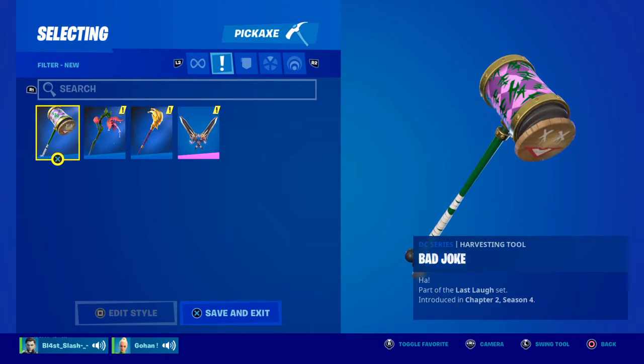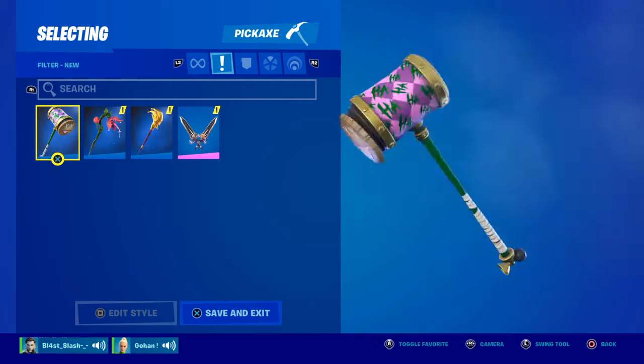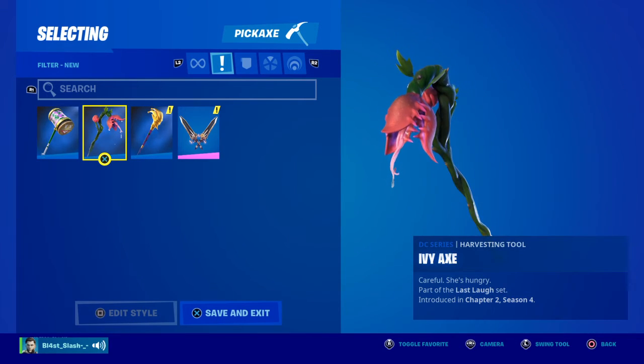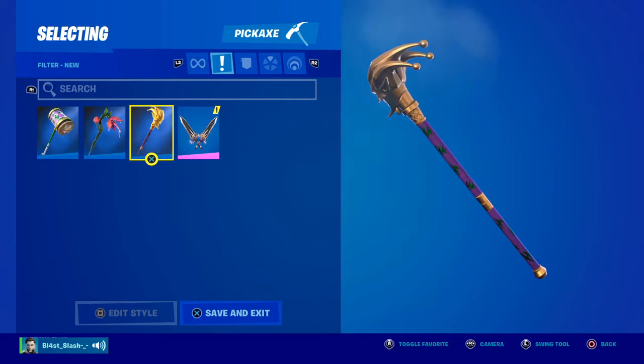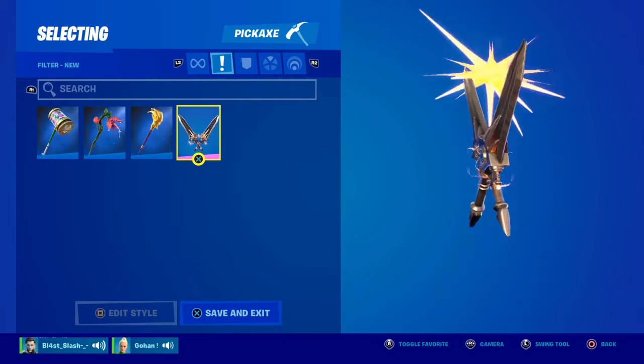Okay, now we're gonna have the pickaxes. For the big axes — it's really good. Bad Joke — it has like a little laughing sound. Poison Ivy — Ivy Axe. That's like a really cool sound. And then the Kingmakers.